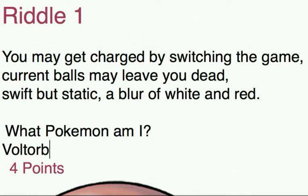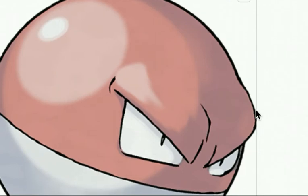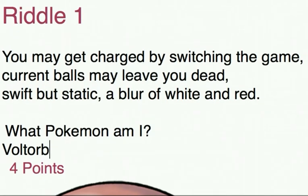'Switching the game' refers to the game of Voltorb Flip that you can play in most game corners in Pokemon games — if you spotted that, that scores you one point. 'Charge' and 'current' are obviously references to electrical typing, so you'll need both of those to get yourself a half point. 'Ball' and 'red and white' is a physical description of what it looks like — another half point. 'Swift' is a move that the Pokemon can learn, and also refers to its speed — half point for that. And 'static' is another electrical reference but also one of its abilities — half a point. That lot adds up to the four points if you've got everything right.